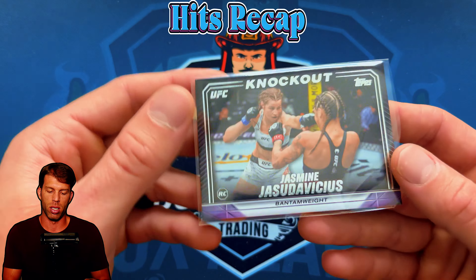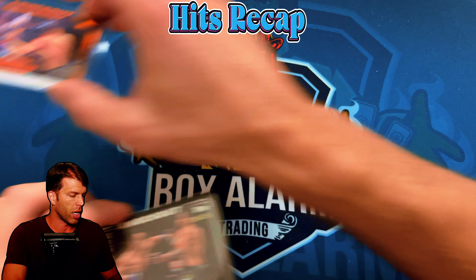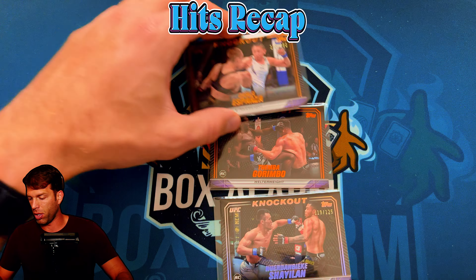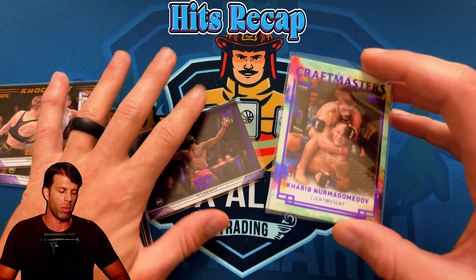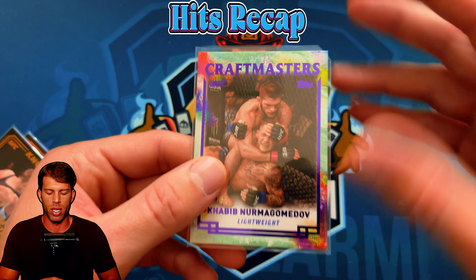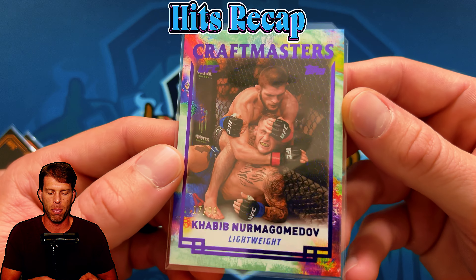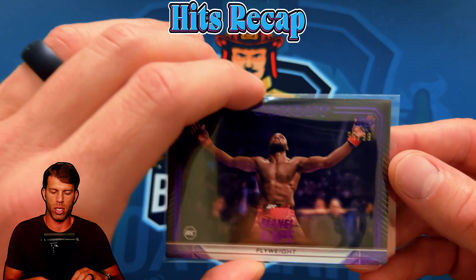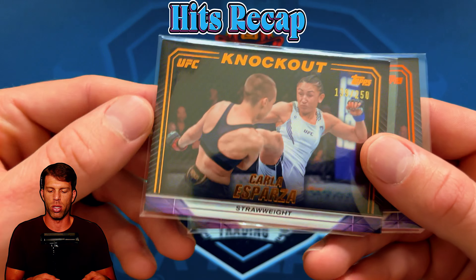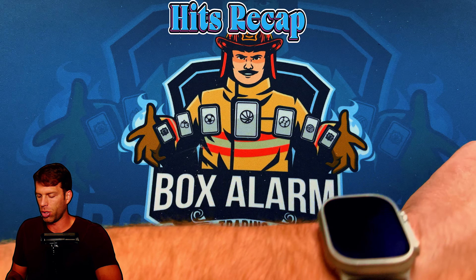We got the Demba Garimbo orange parallel, Nurembeki Shagilan /125, and Carla Esparza /250. Probably my favorite of the box: the Habib Craft Masters purple /99. Also the Manel Kape rookie /99, then the /125, the Carla Esparza /250, and the Demba orange. So we actually got four numbered cards total — not too bad.